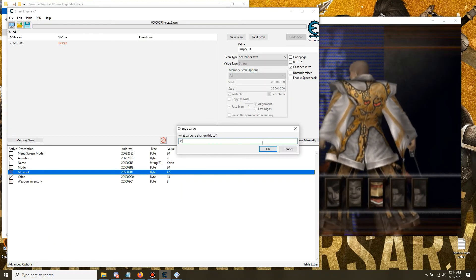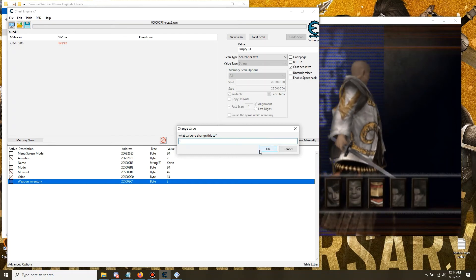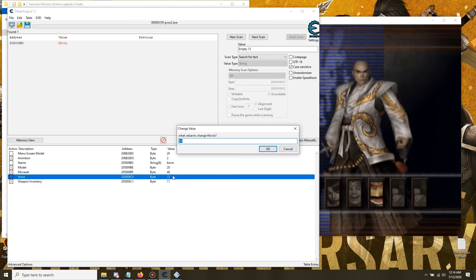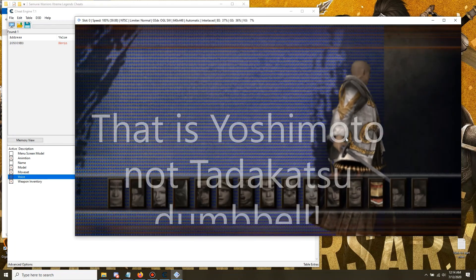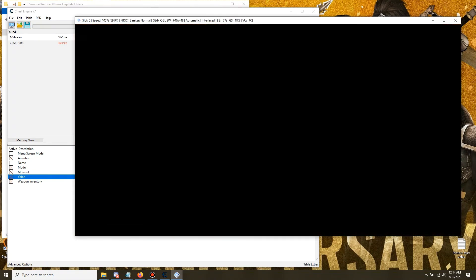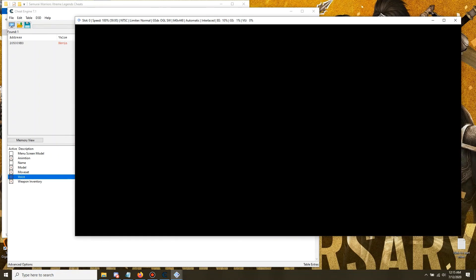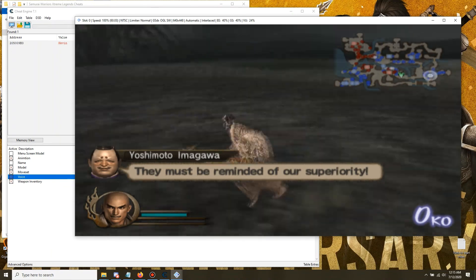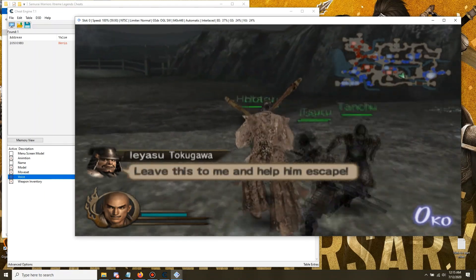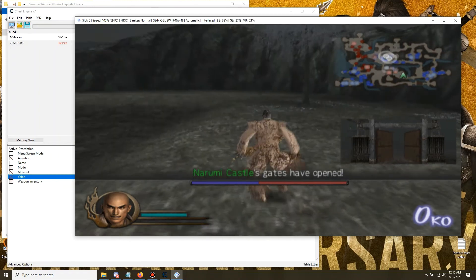I'll show you guys the cool stuff about the Strike Ninja. For the weapon inventory we'll pick most of his weapons, and for voice I'll pick 17 which I believe is Tadakatsu. You can make some pretty insane combinations with this that you never could in the regular game — a friend of mine already did quite a few unique ones. As you can see right here, the color messes up and there's no way to properly fix this without doing an extra step, which I'll show in another video.